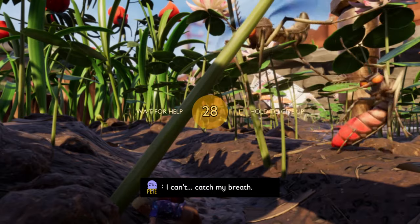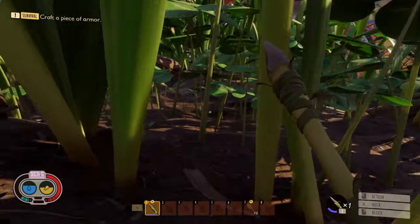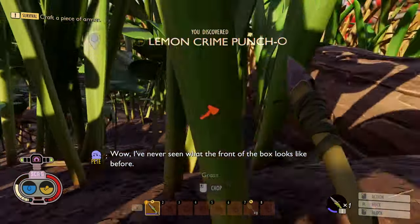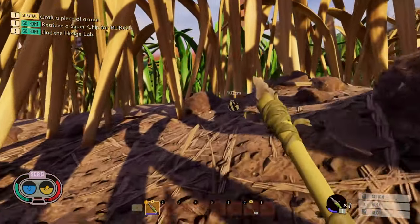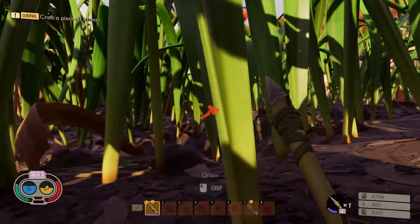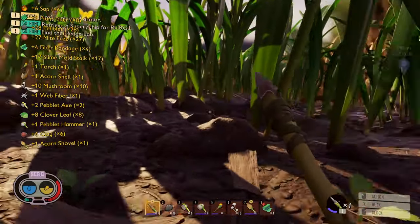Wow, one hit! So much for that. Oh my gosh, now I have a stink bug on my back. No, no, I don't want to die again. Am I good now? We've got to make some armor - this is just not working out. We're not strong enough to deal with any of this stuff yet. I have some clay, let's head back.